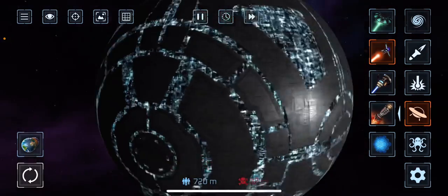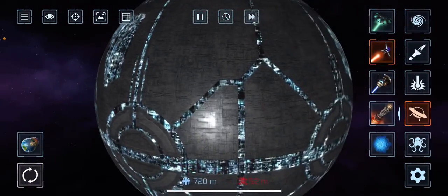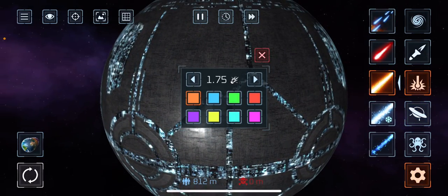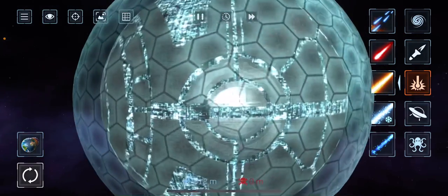That's how you destroy a shield. And now this is the final part — select the orange laser and then go up to number five and select any color. I'm going to choose red because red is my favorite color.